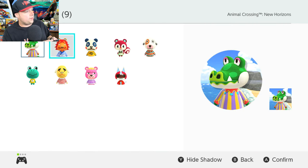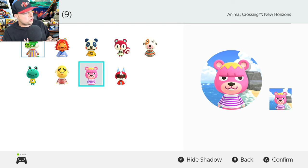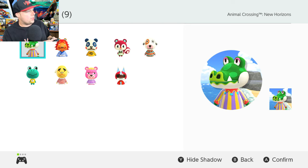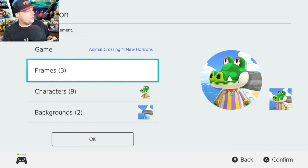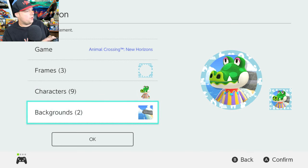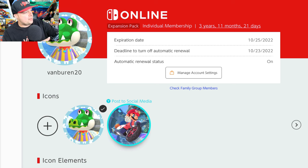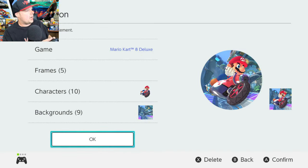Next, under Characters, you can choose different characters you've already unlocked through the Nintendo Switch Online service — we're going to stick with this one. Under Frames, you can add a frame if you want. I think that looks pretty cool. And now we've just created a new icon. Now that I made this one, it actually switched automatically, so you can go ahead and switch back and forth between your icons.